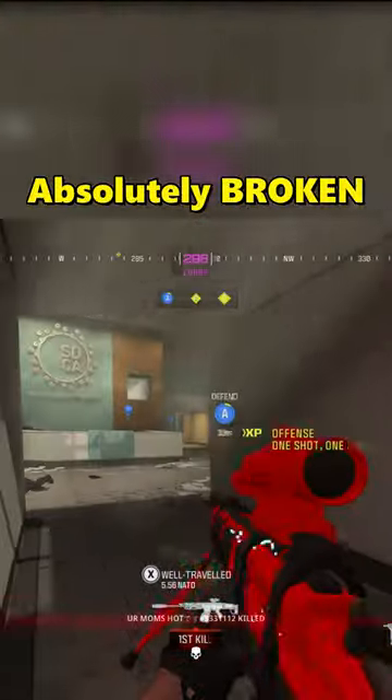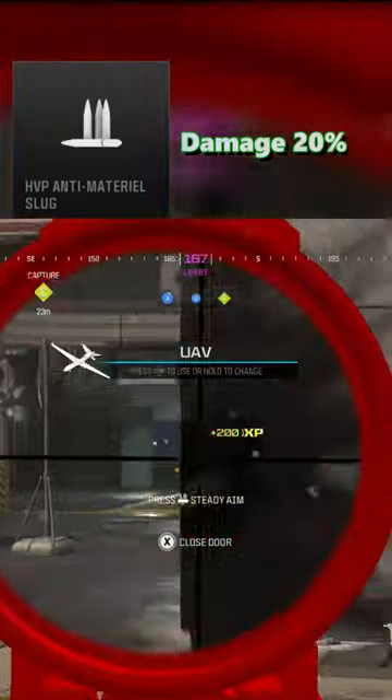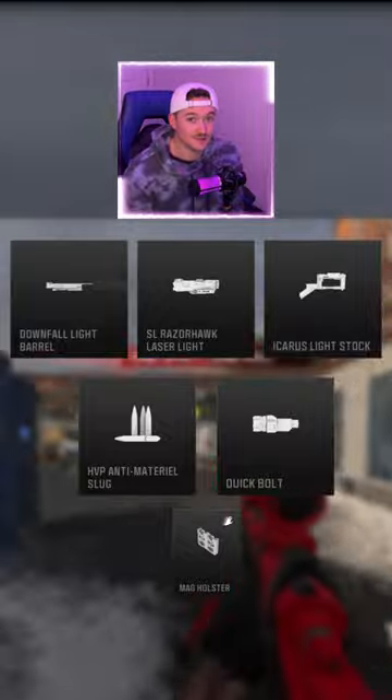Finally, to make this gun absolutely broken, equip the anti-material slug round. This will give you one-shot kills to the upper legs, just like the Cat AMR. Give this class a try and save this video for later.